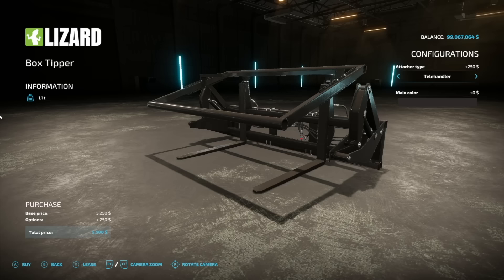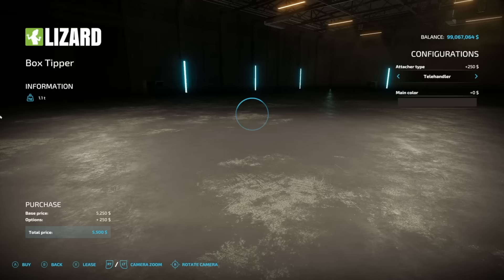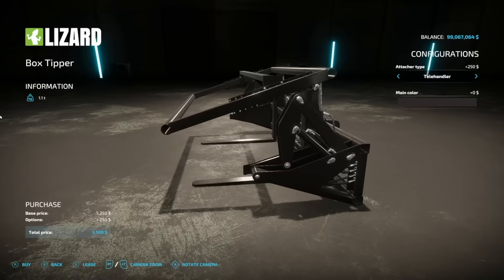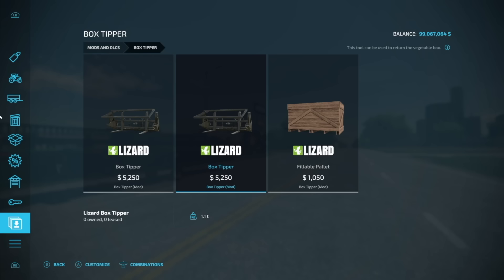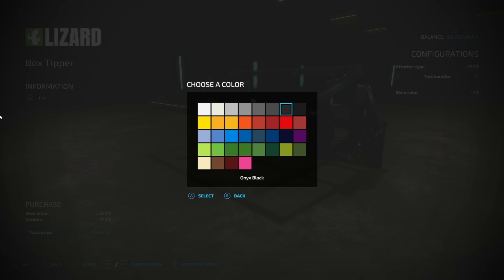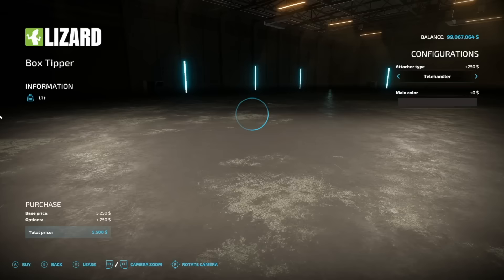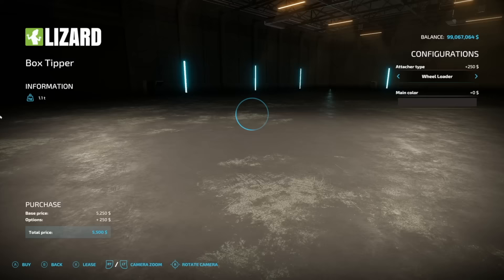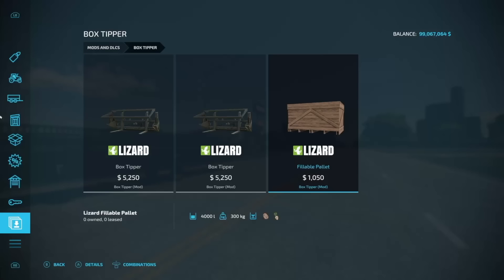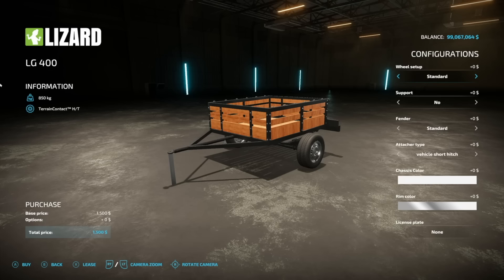Next new mod for all platforms is the Box Tipper from Nicopix. These are pretty cool — fillable boxes for telehandler and wheel loader. There appear to be two listed but the description says only one mod, so it may be a duplicated line of code. Unlimited color options are available. This is for potatoes and sugar beets only, but it holds 4,000 liters, which is very nice.